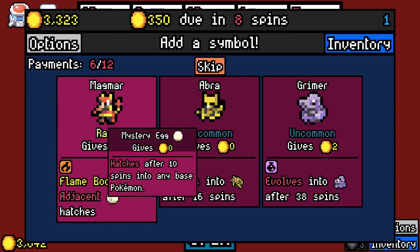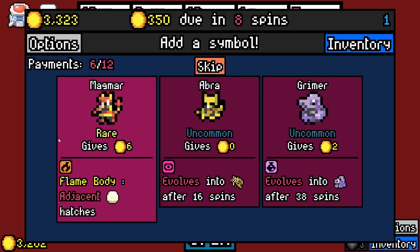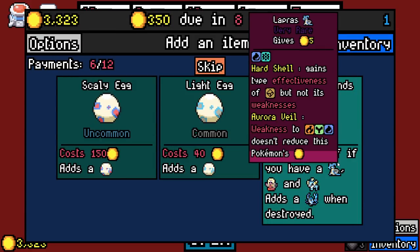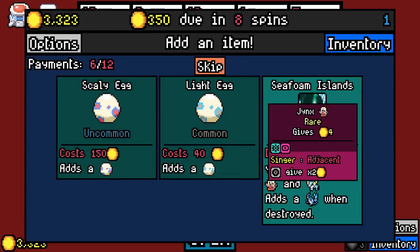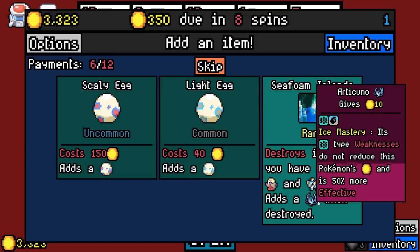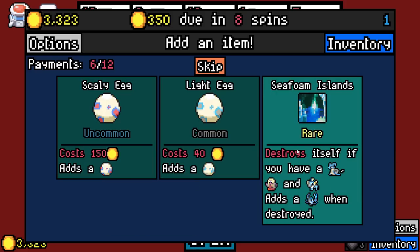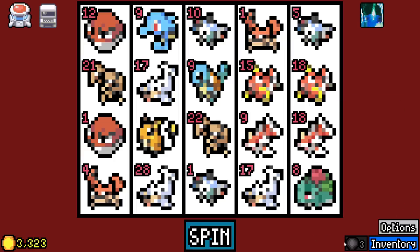Magmar — adjacent mystery eggs hatch. I'm going to say no. Magikarp destroys itself if you have a Lapras, Jynx, and Vaporeon — adds Articuno. I mean, it's cool. I'll grab it because I'm probably not going to make that happen anyways.